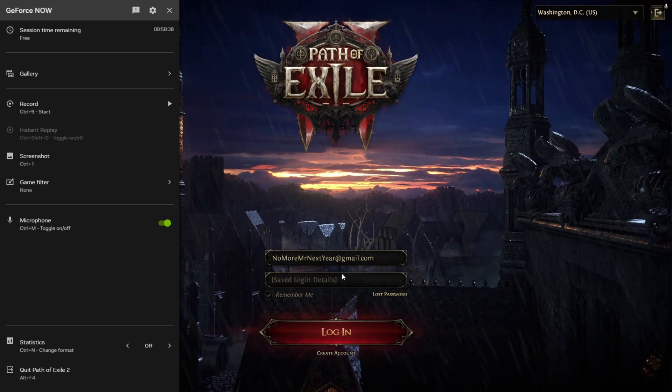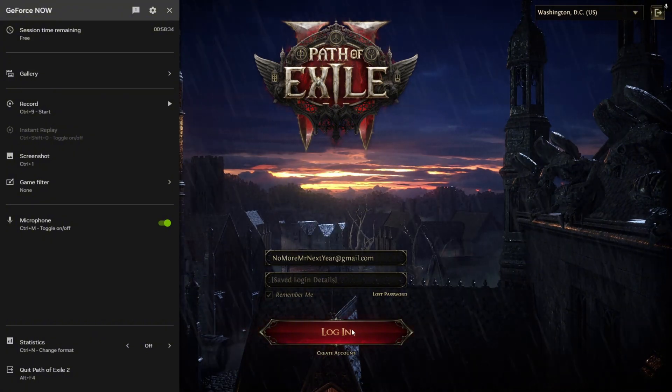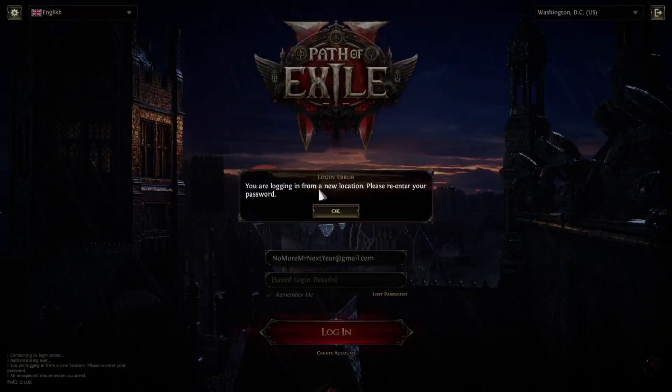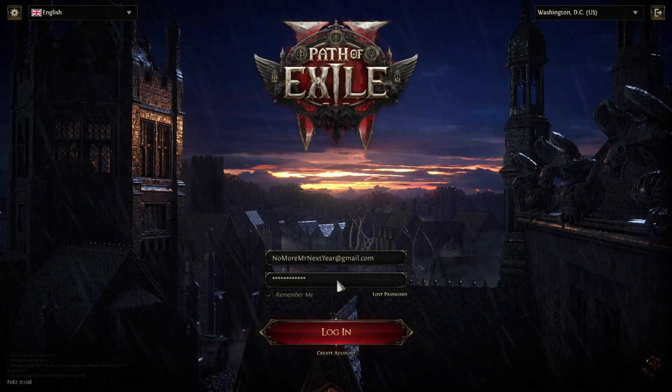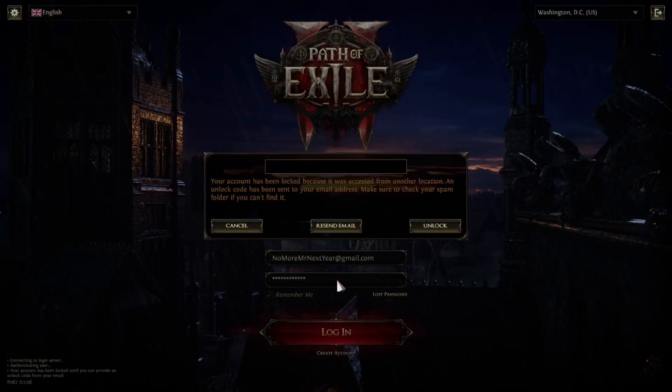The next annoyance you're going to have to deal with every single time is that when you try to log in, it's going to tell you you're logging in from a new location and ask you to re-enter your password. Then after you enter your password again, it's going to tell you your account has been locked because it was accessed from another location. You're using all these random NVIDIA server boxes, and it's considered a new location every single time, eating more of your hour.